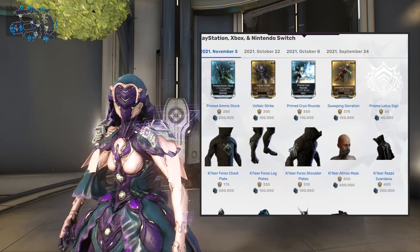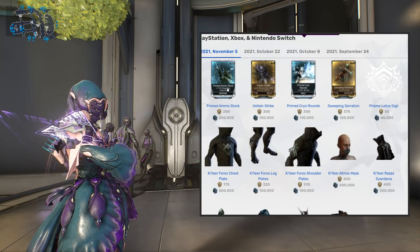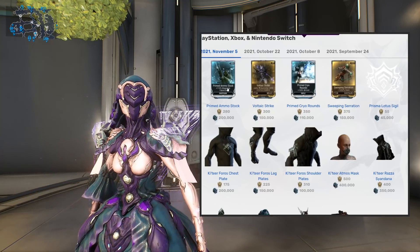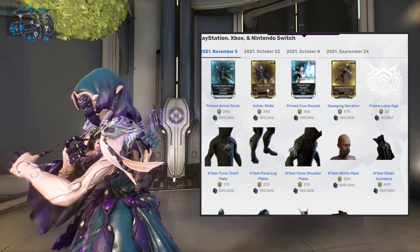Now let's hop on over to console. The brand new item for console is Primed Ammo Stock — this one is a prior to, but if you want to make quirky cool builds, for example the biggest explosion for the Phantasma's secondary fire mode, go with Primed Ammo Stock.